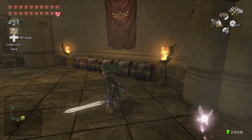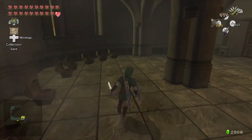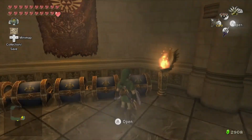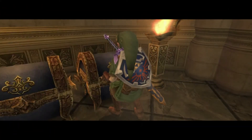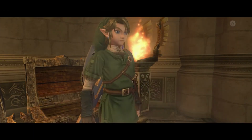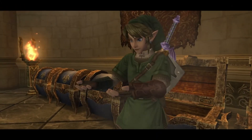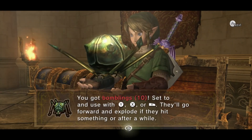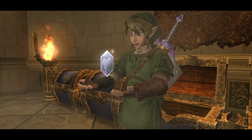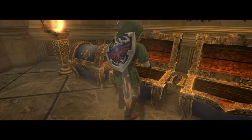Inside the actual big chest I thought there was a lantern restock — I was wrong, I completely forgot. Inside it's more rupees. One of these chests has bomblings, which I never really use. Open this one up — a silver rupee.